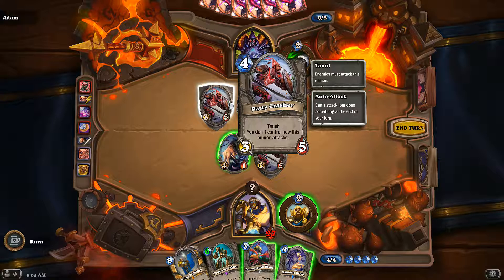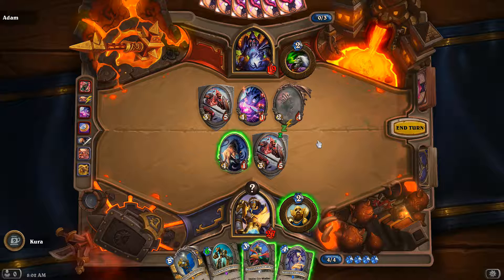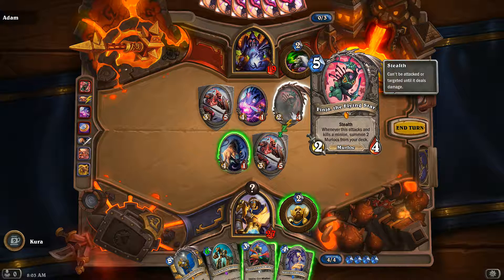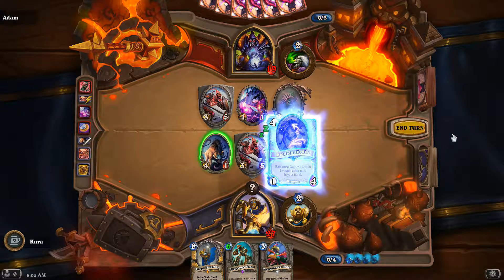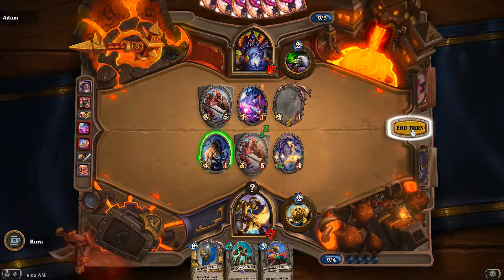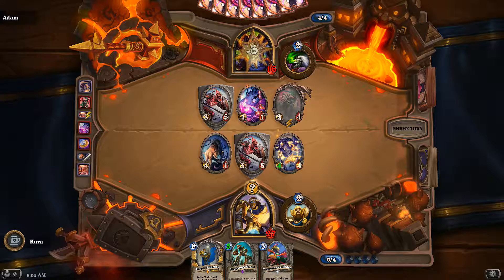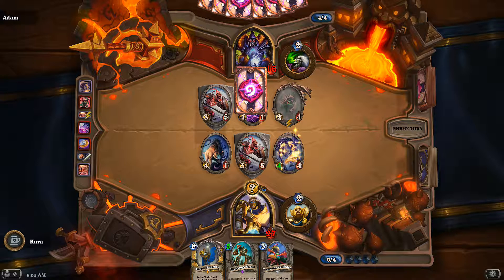Why are these up here? You don't control all these minion attacks. I guess I'll play this — I can't get through that. Whenever this attacks and kills a minion, summon two Murlocs from your deck. I guess I'll play this. Would have been nice to have killed the 4-1. I wonder why it didn't activate on this — maybe when it plays. I have no idea.